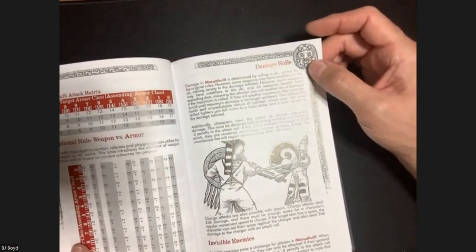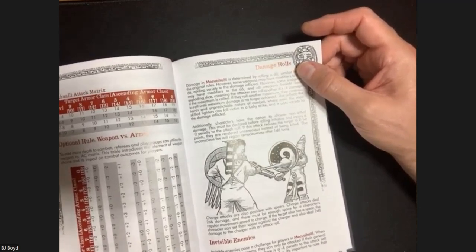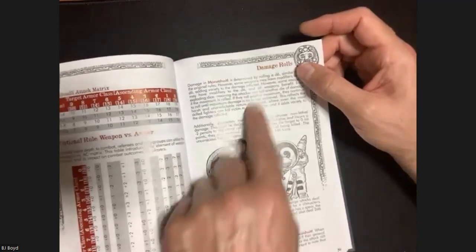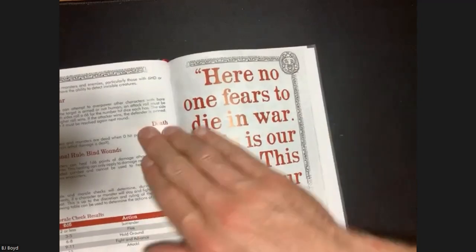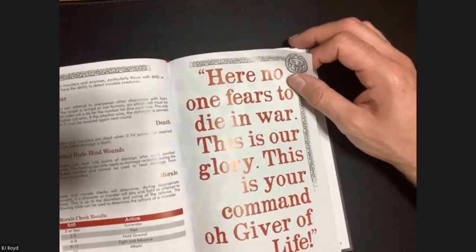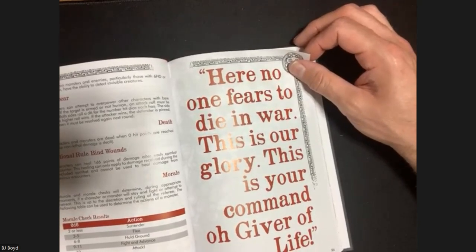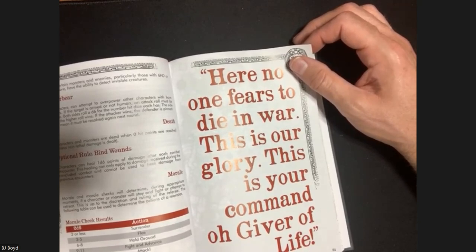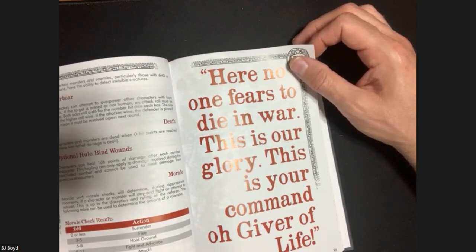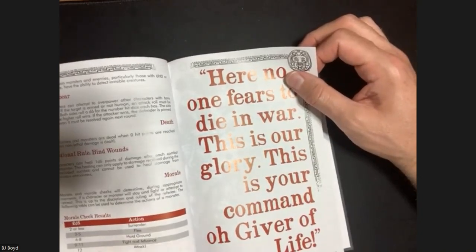There are rules for both ascending and descending armor class - depending on how you prefer to play, mathematically it's the same. An optional weapon versus AC table too. Rules on fighting invisible enemies, overbearing, being dead at zero hit points, and an optional rule - Bind Wounds - where characters can heal 1d6 points of damage after each combat encounter. That might mitigate the lower armor class, since your spellcaster functions as both cleric and magic user and may not have healing spells.